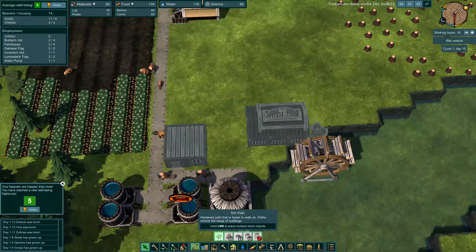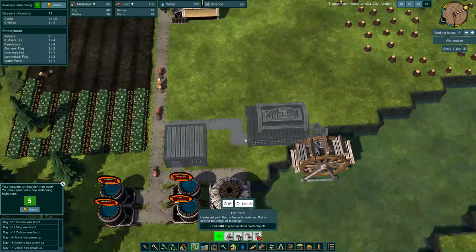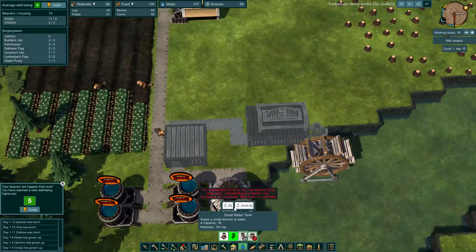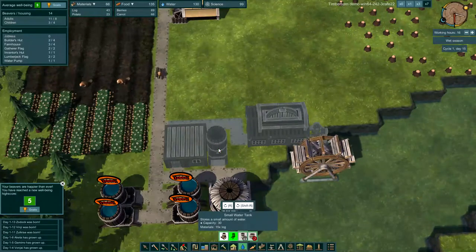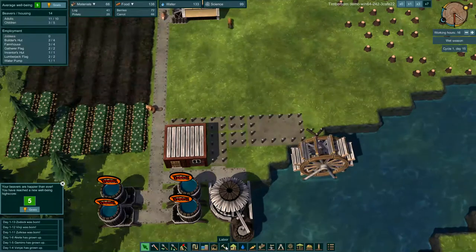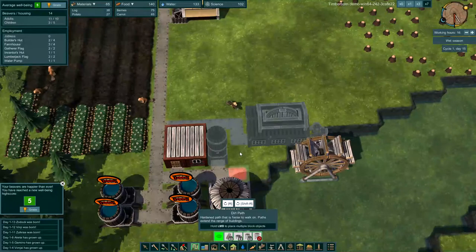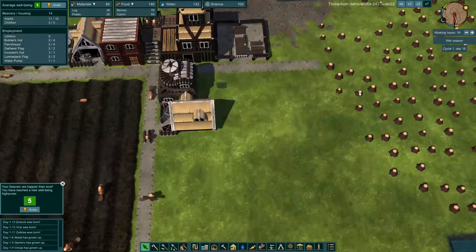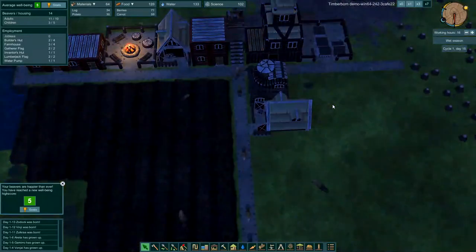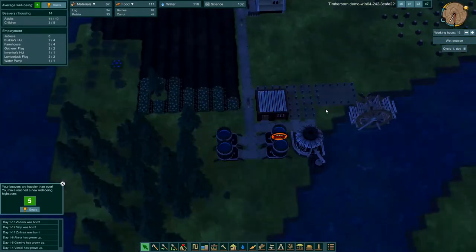Let's build a path here as well, and we can build it like this, then maybe put another water tank right there — just so we have plenty of water. It seems like our colony is doing a little bit better than last time. It hasn't fully collapsed, but we haven't hit the dry season just yet — that's coming up. We're on day 16, and I think that was day 20 when the dry season hit.